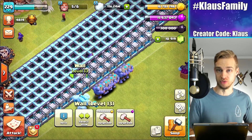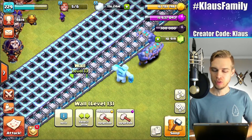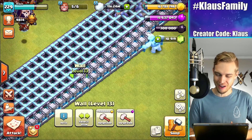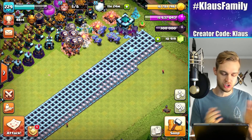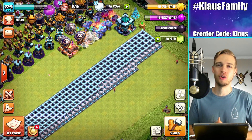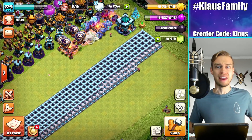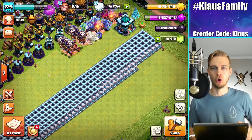I've got a Gold Rune and an Elixir Rune. I would like to use them today. As many of you mentioned in my last Town Hall 13 video, I forgot to. As soon as my Gold Pass expires, which is in a couple of days, be sure and use code Klaus if you're going to be buying the Gold Pass or any of the special packs. Today's Black Friday, by the way.